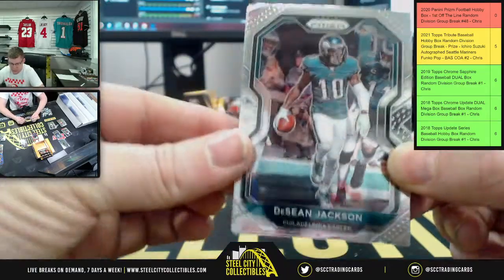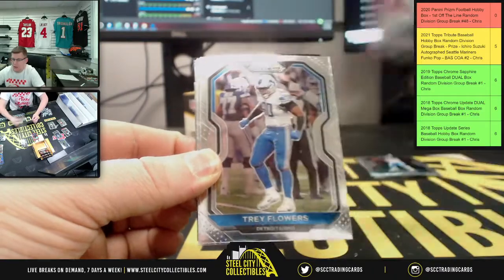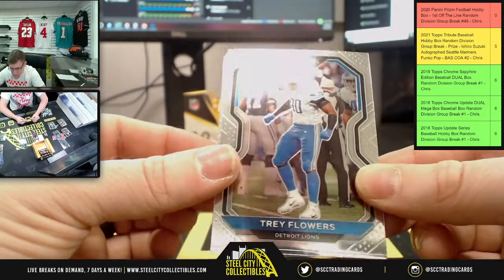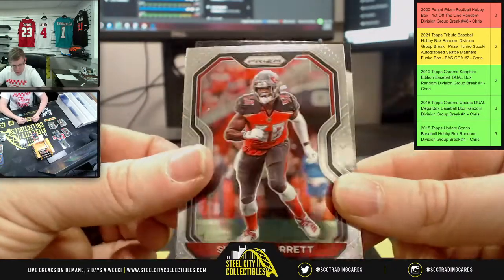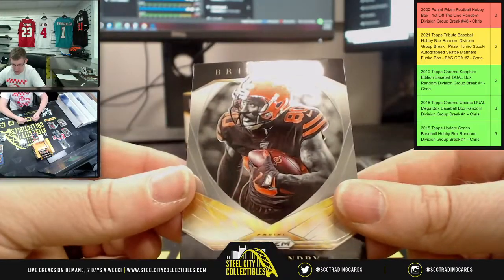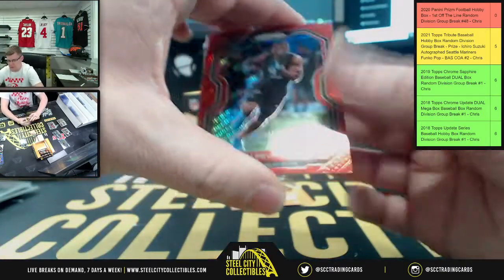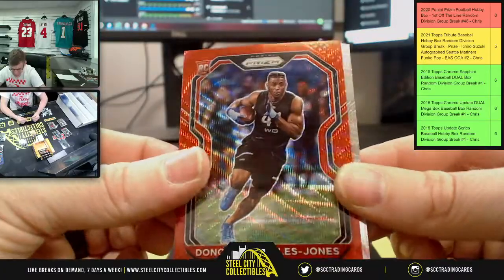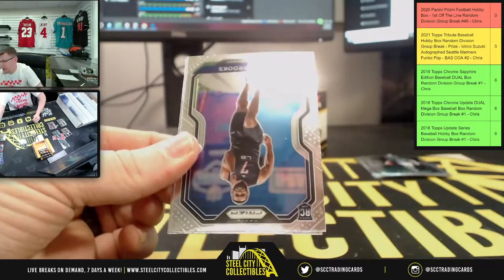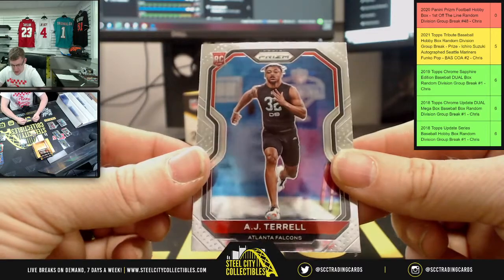Let's see if any others are like that. Trey Flowers looks fine — Detroit. Shaquille Barrett, Raheem — that looks fine too. Jarvis Landry for the Browns. So far just those three cards. Donovan Peoples-Jones — that one's fine and numbered out of 149 for the Browns, Cleveland. Then Jordan Brooks, Seahawks, and AJ Terrell, Falcons.